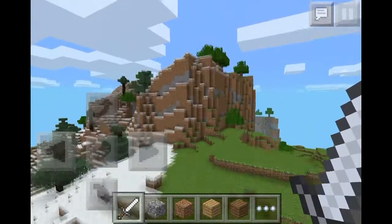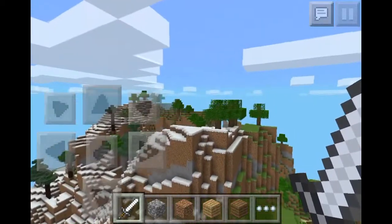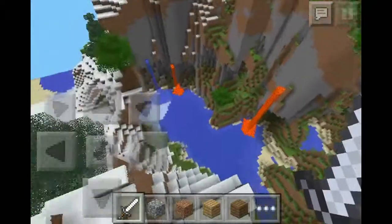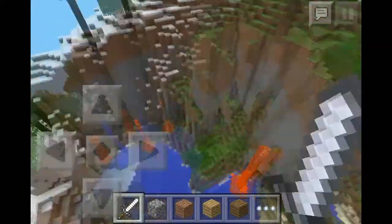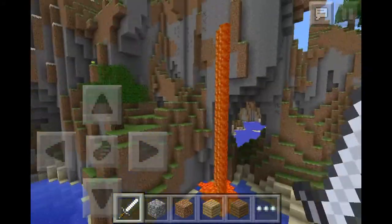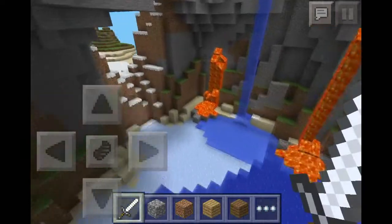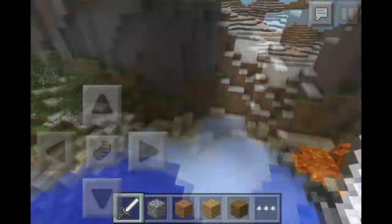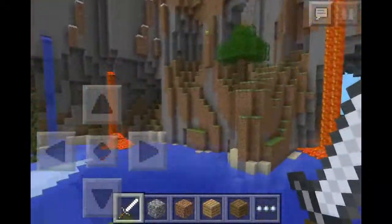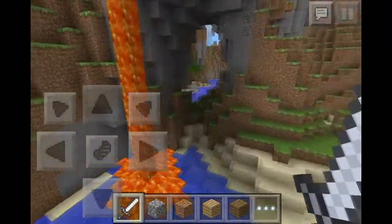We're gonna get to the main bit of the map — or seed, whatever you want to call it. I will put the seed in the description, I will not forget to do that. The main bit is this massive cavern — look at this guys, it is absolutely awesome. Look at the lava fall — that's absolutely sick. There's another two lava falls over here, there's a waterfall, and look at this cavern — it would be so sick to build in here. This is actually a beast, and there's a little mini cave type thing here.